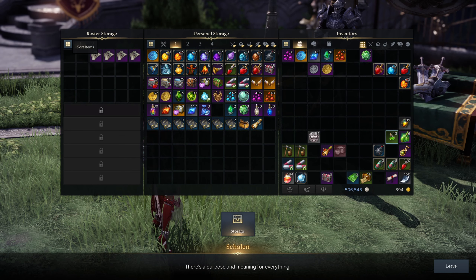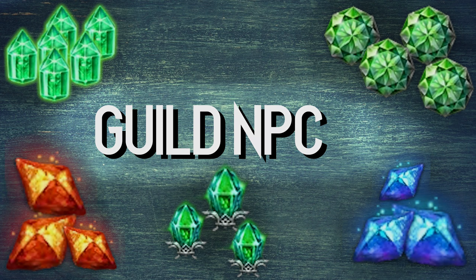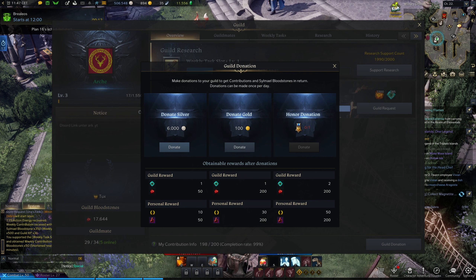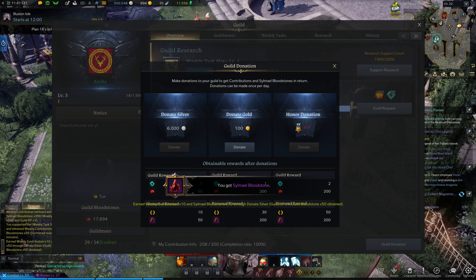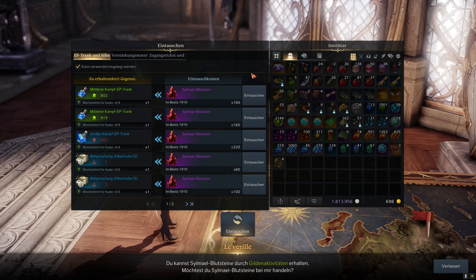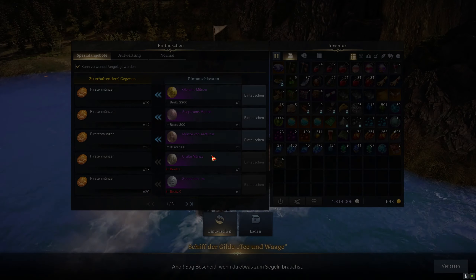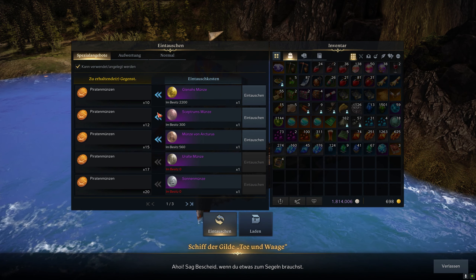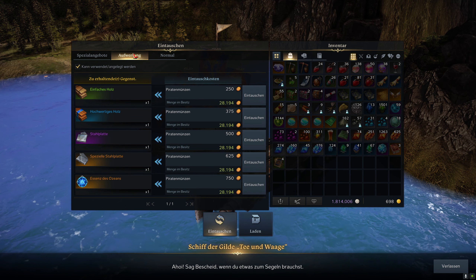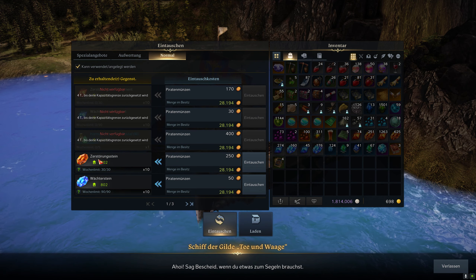Now we get to the maybe not so obvious options. The Tower — meaning Shade Spire and Fate Spire — can be cleared once per character. The rewards change after your first clear though: in the first playthrough you get mainly skill books and cards, while in the second you will get materials. If you have not cleared the tower yet, you can do it the first time with a second character. The rewards for the first clear are mostly roster bound, so you can easily give those items to your other character using the roster storage.